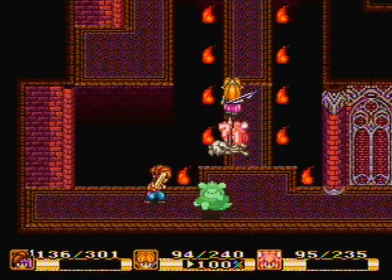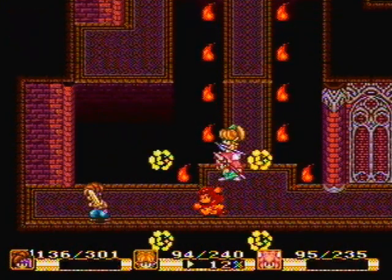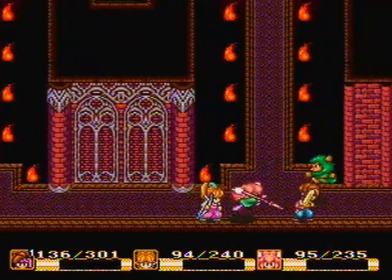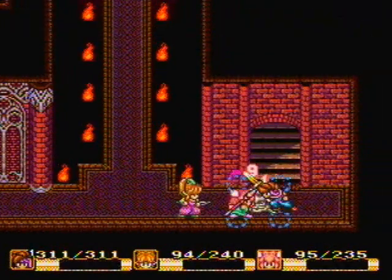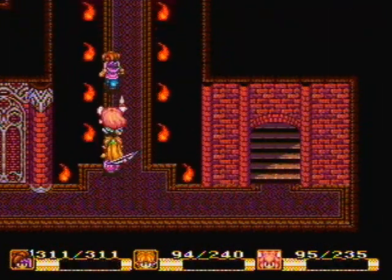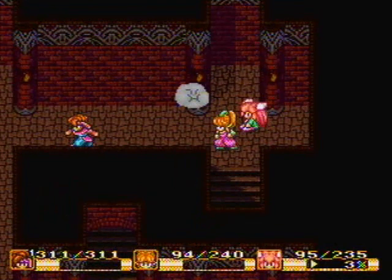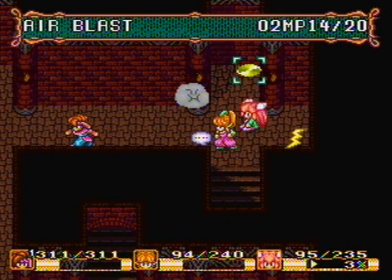I guess it just depends on what the situation is. Like, if you have to blow out flames, obviously you're gonna use an explosion to generate the shockwave or whatever. But if you're using fire to make a bridge, well, that makes perfect sense too. There we go — and I reached level 28, sweet. That's probably just an alternate way to go or something. Right now I'm just gonna keep climbing higher and higher in this tower.